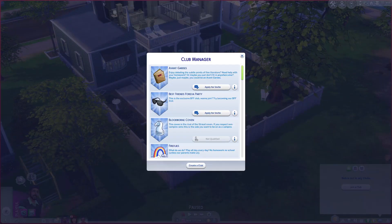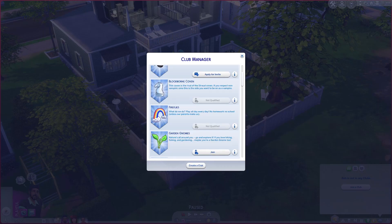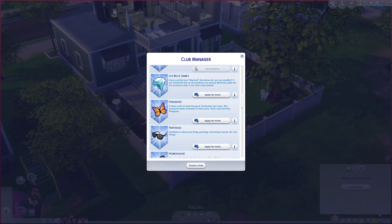Checking the clubs, there are already a bunch of pre-made clubs here. We have Best Friends Forever Party — the exclusive BFF club. And the Fireflies club: 'What do we do? Play all day, every day. No homework, no school, unless our parents make us.' That is cute — there are all kinds of little groups here that you can join.